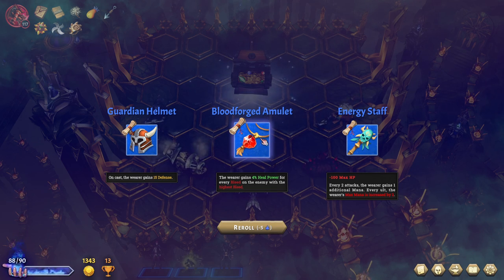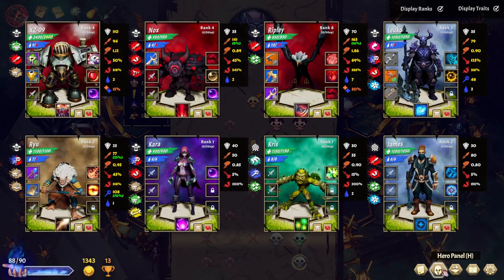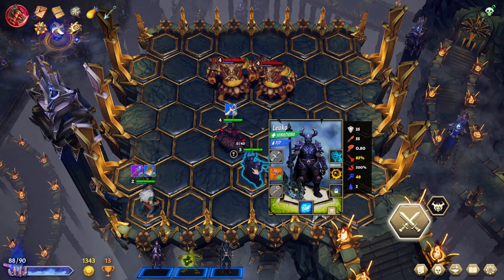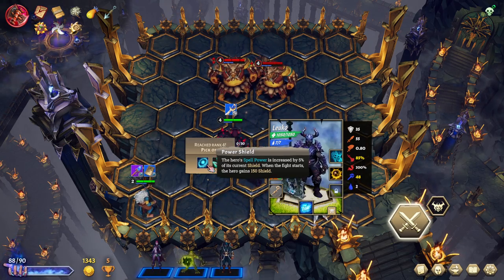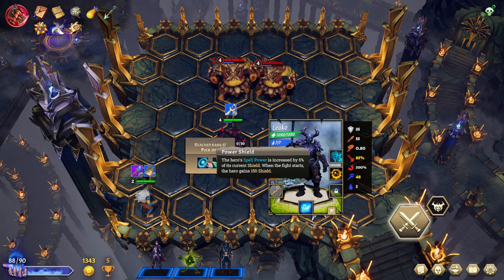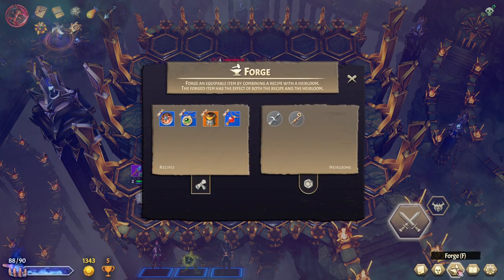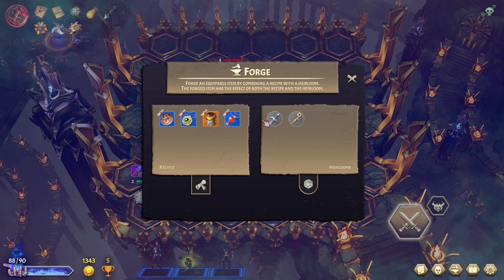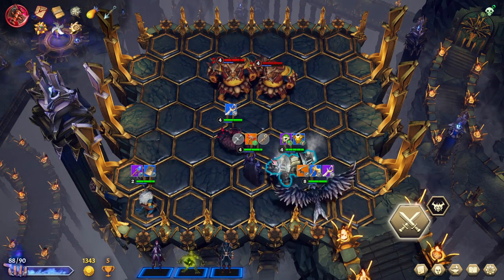Swap! We'll upgrade somebody. If we upgrade you to level four, you gain a new ability that we might hate. Spell power is increased by 5% of its current shield, and when the fight starts, gain 150 shield — not crazy but not bad. Oh, that's actually really good for Ryu! I need a lot of just core components — I want crit damage for Nox so bad. He has so much health that it's elapsed into a big chunk.